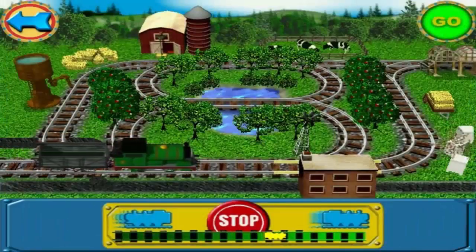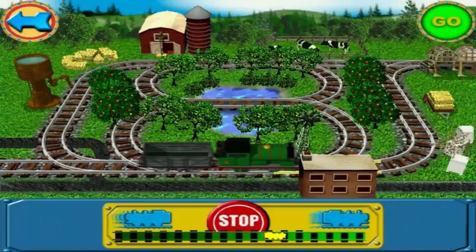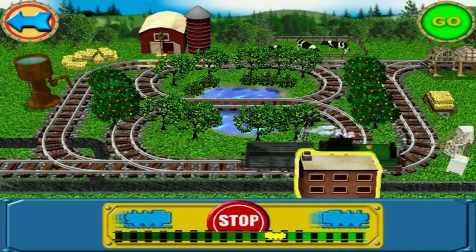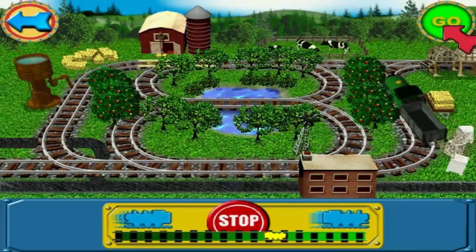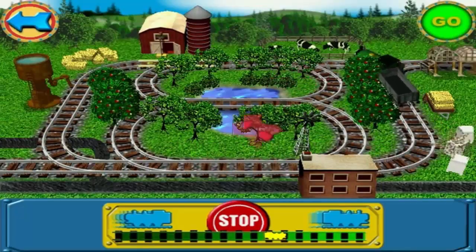Your new branch line is splendid. Well done. I'm sure you and Percy will wish to ride all round it — you'll make sure everything is working properly before the grand opening. Click on the green go sign to decorate the engine.